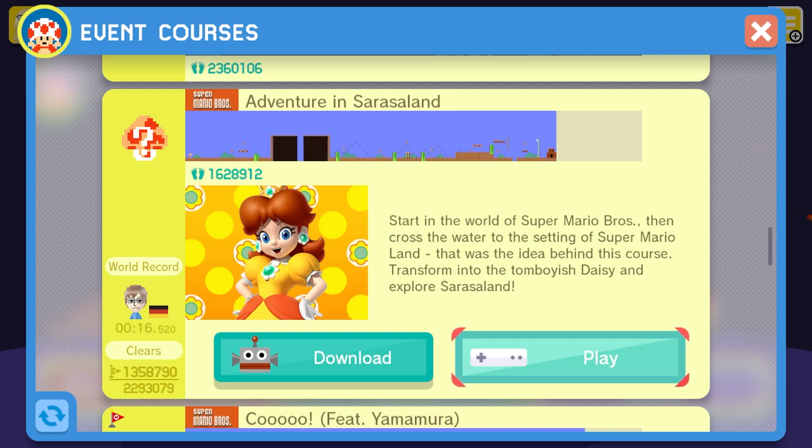So, Adventure in Sarasaland. Start in the world of Super Mario Bros, then cross the water to the setting of Super Mario Land — that was the idea behind this course. Transform into Tomboy Daisy and explore Sarasaland, so you get to play as Daisy and go through Sarasaland as opposed to Peach through the Mushroom Kingdom.